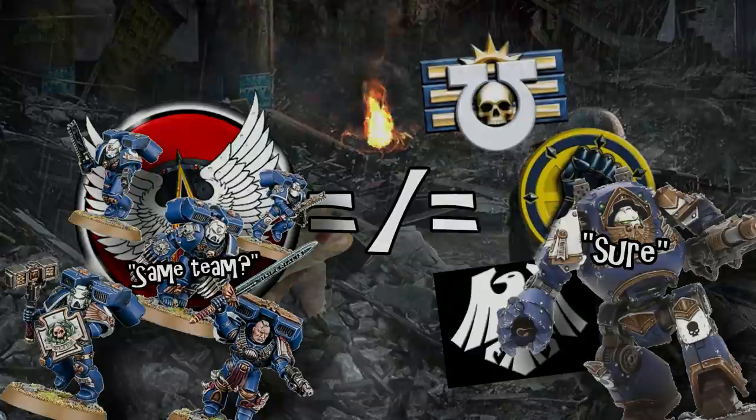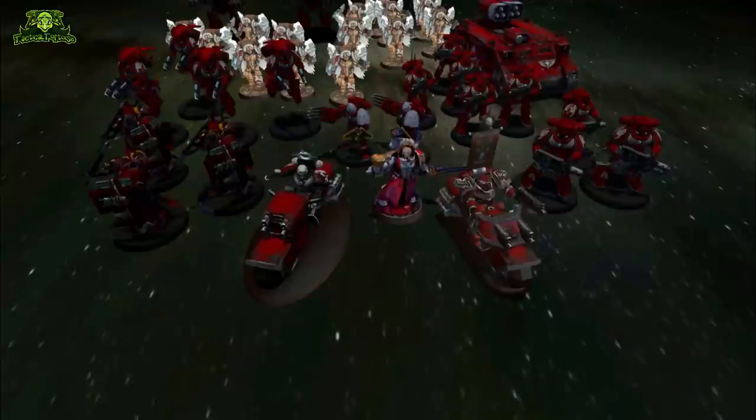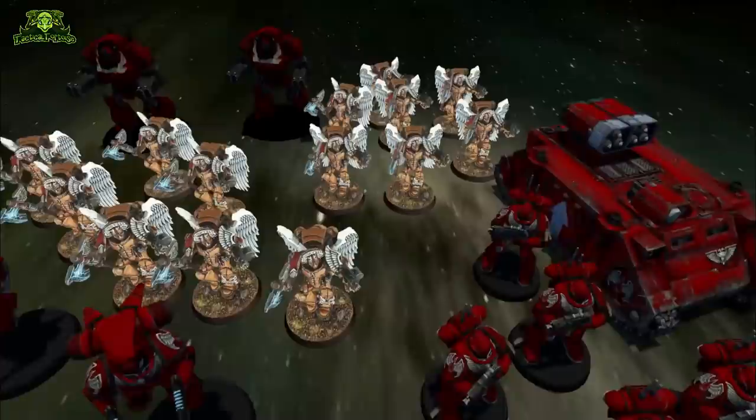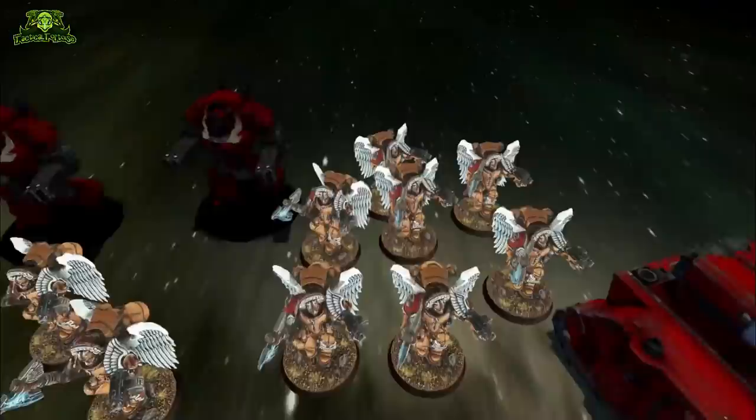While a faction like Blood Angels may not make as good use of powerful units like Relic and Contemptor Dreadnoughts as a sub-faction like Iron Hands might, still getting access to those powerful units and abilities puts them on good footing compared to a lot of other factions in the game. So with that in mind, let's get into it and talk about this Blood Angels army that took down a GT 5-0 last weekend.